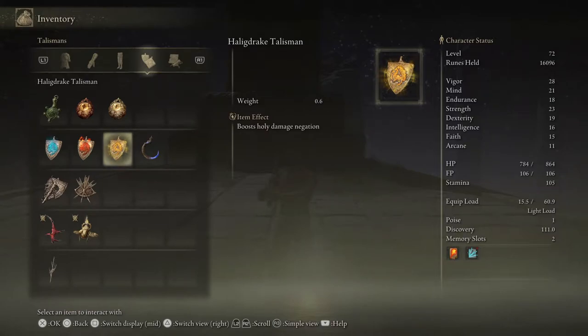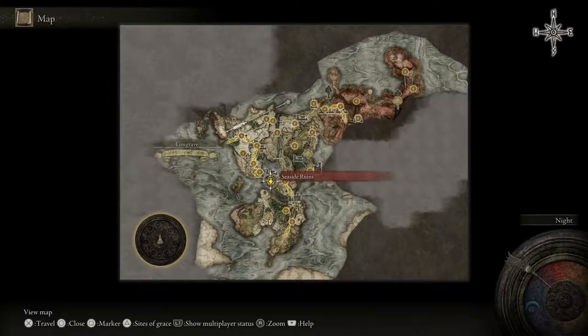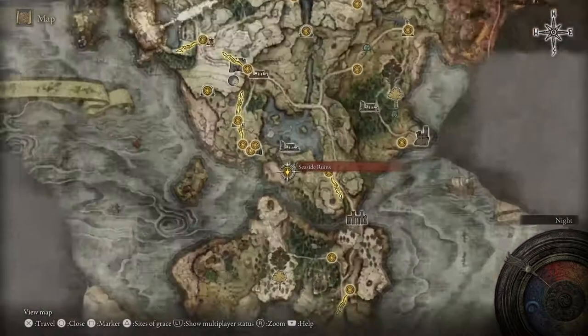Hello and welcome to the video. Today I'm going to be showing you where you can find the Hale Drake Talisman in Elden Ring. So let's kick it off with the map location. For this one you want to find a grace called the Seaside Ruins.